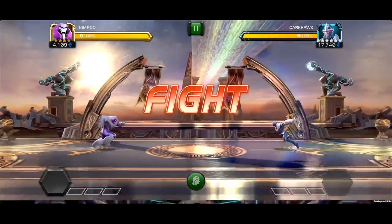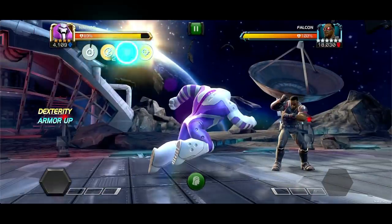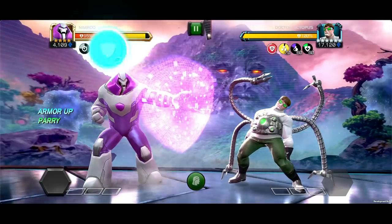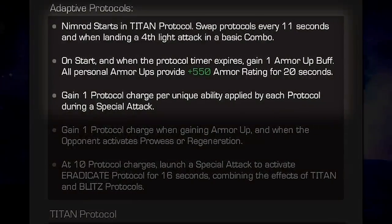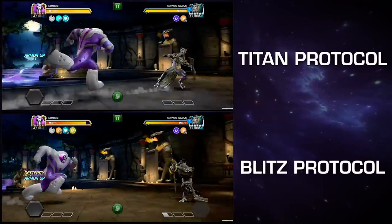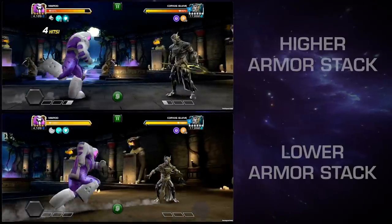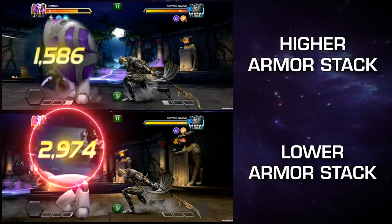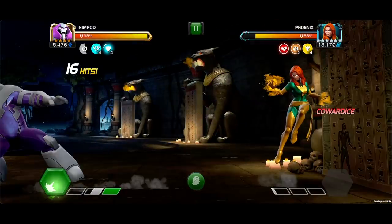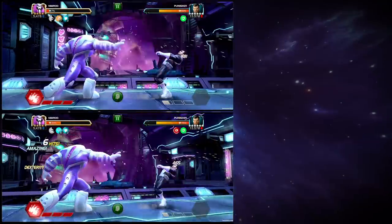Nimrod gains one Armor Up buff on start, when the protocol timer expires, and when performing a well-timed block. All personal Armor Ups provide increased Armor Rating for 20 seconds. Titan Protocol provides 20% damage reduction on all incoming critical hits, with a 25% potency per Armor Up. When the opponent launches a special attack, Nimrod inflicts a Cowardice Debuff, reducing special attack damage by 40% for 16 seconds.